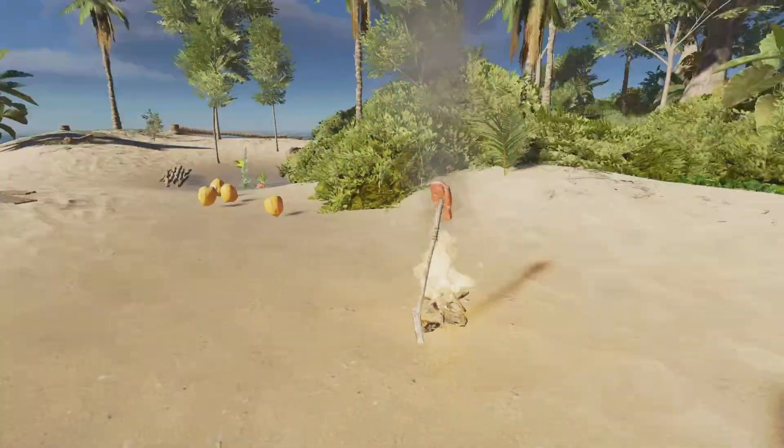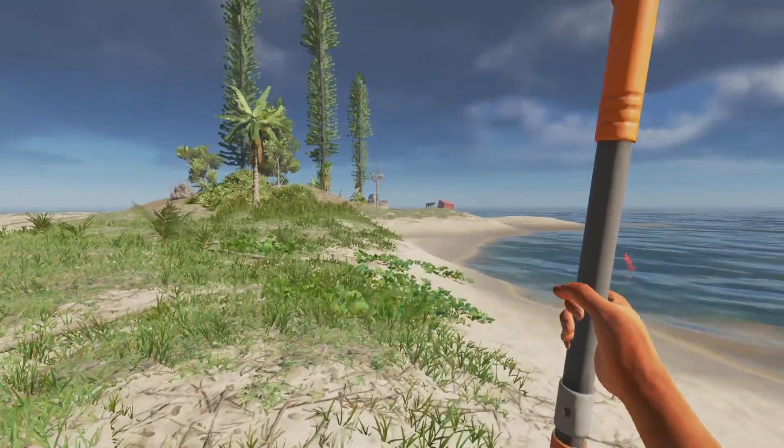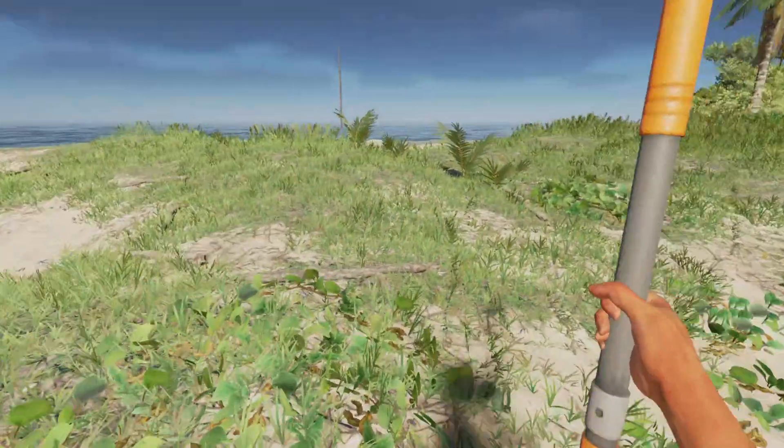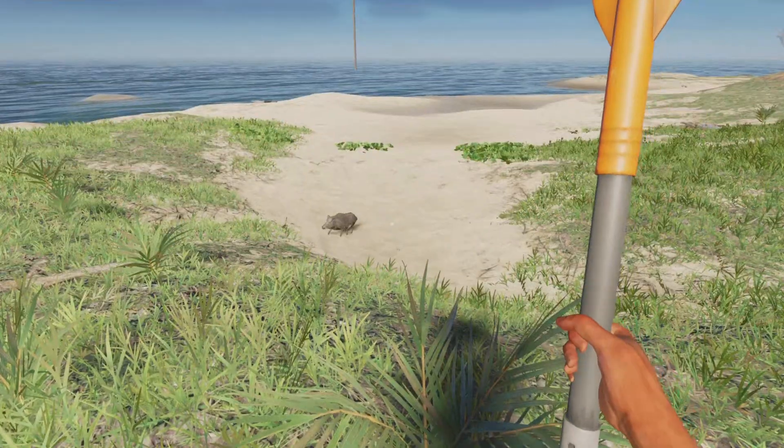I'm gonna go over there and show you it actually worked. We're on the new island now and as you can see, it's the island we made and there's tons of sticks and stuff — like tons of them. Oh, it's a little baby pig.